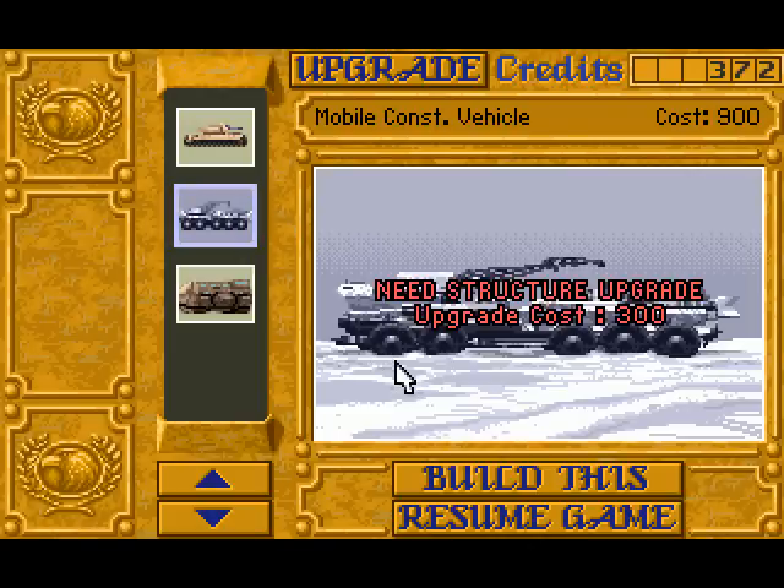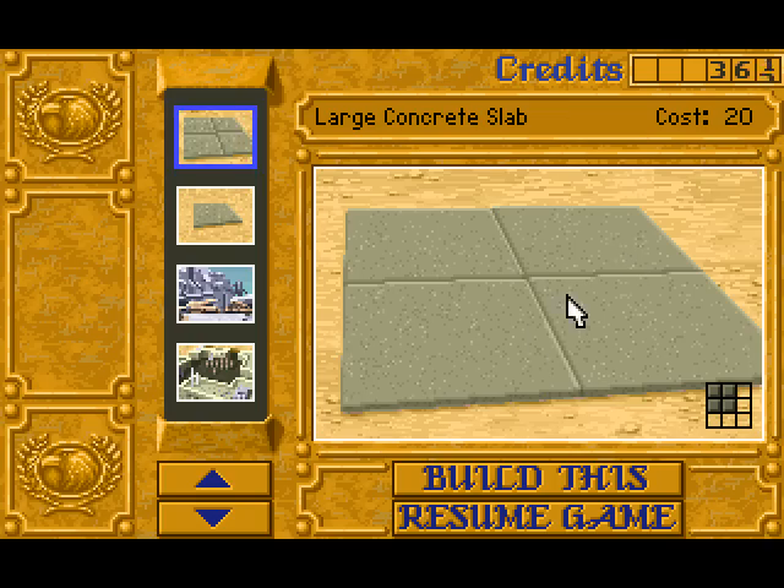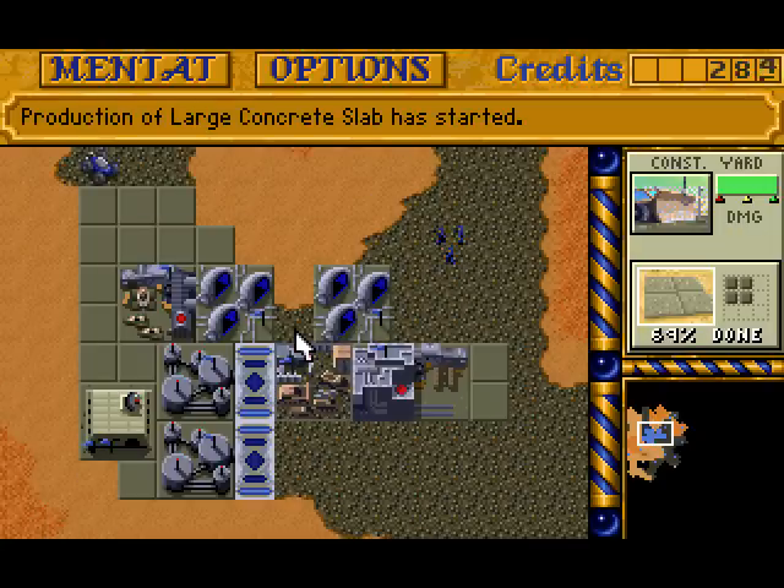The Mobile Construction Vehicle — this thing can build you another construction yard. I want at least two more wind traps.